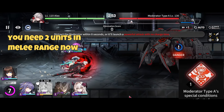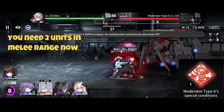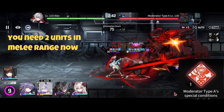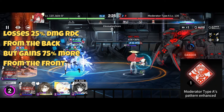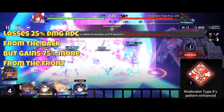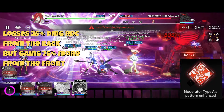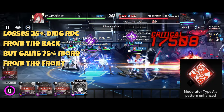The boss usually has a proximity check that only needed one melee unit to pass, but the special conditions now require two, or the boss will just laser beam your team. At some point you'll get to the damage check — the pattern change basically changes the damage reduction the boss gets to plus 75 in the front and minus 25 in the back.